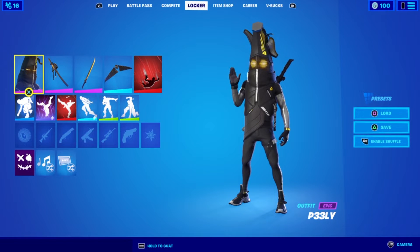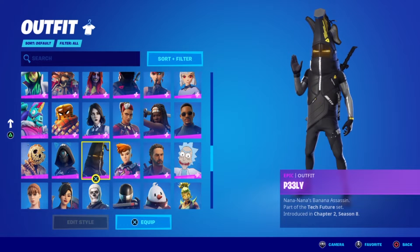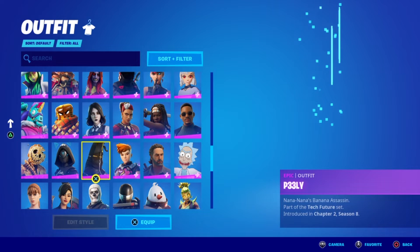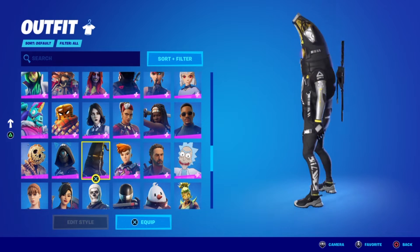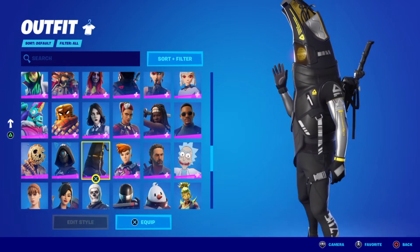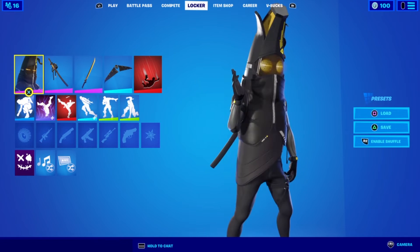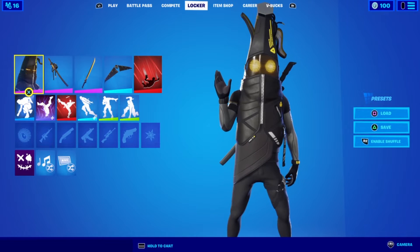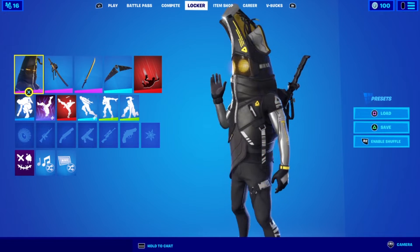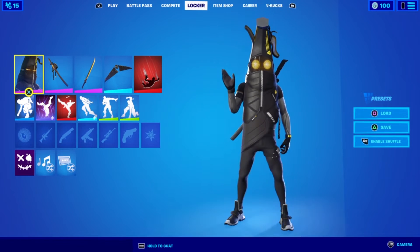Last but not least we have P33LY, otherwise known as Peely — Nana's banana assassin — part of the Tech Future set, Chapter 2 Season 8. My favourite part about the skin: firstly it's my first Peely that I own, and secondly it's a very futuristic-looking Peely, which is awesome. All the wiring sticking out of his head, the banana peels look metal. I absolutely adore the animated eyes — I'll show you in a couple of emotes, it's insane what you can do with these eyes.